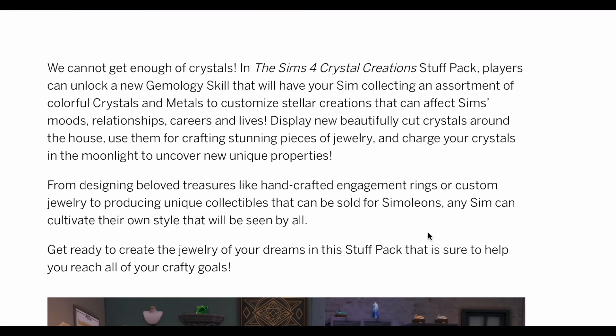We just got a blog post about the new stuff pack — I do apologize that my sound is probably going to be different because I moved. Here's the description: in the Sims 4 Crystal Creations pack, players can unlock a new gemology skill that will have your Sims collecting an assortment of colorful crystals and metals to customize their creations, as well as impact moods, relationships, careers, and lives. I feel like they do a better job in some ways developing stuff packs than other packs.